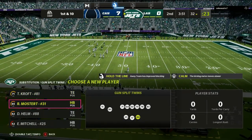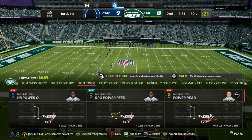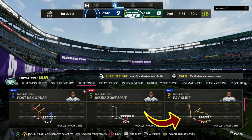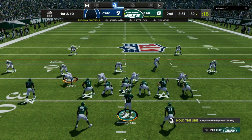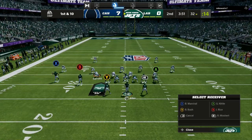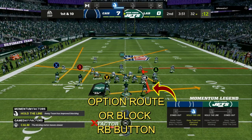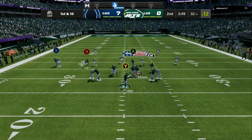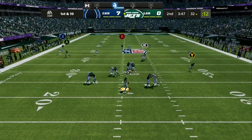We are rocking the Baltimore Ravens offensive playbook, and I'm about to show you two different setups to beat every single coverage in the game. First, we are going into gun split twins. If they are running cover two — if your opponent shows you he runs cover two one time — all you want to do is come out and option route or block the RB button, and with that X fade, it will destroy cover two, no matter if they drop back 10, 15, or 20 yards.